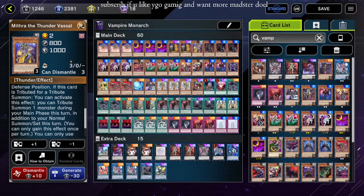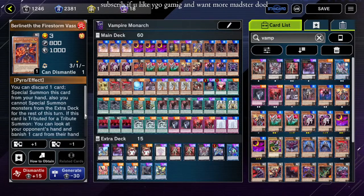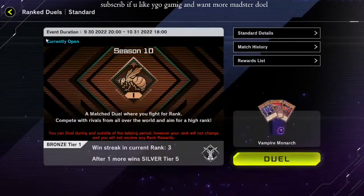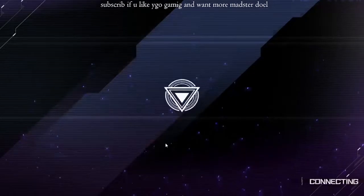The extra normal is specifically a tribute summon. But Berlineth — if he's tributed, you don't get the best special summon, you gotta discard to special him, it's like the Tricky. But if you tribute summon using him, you get to look at their hand, and I think that's dope.